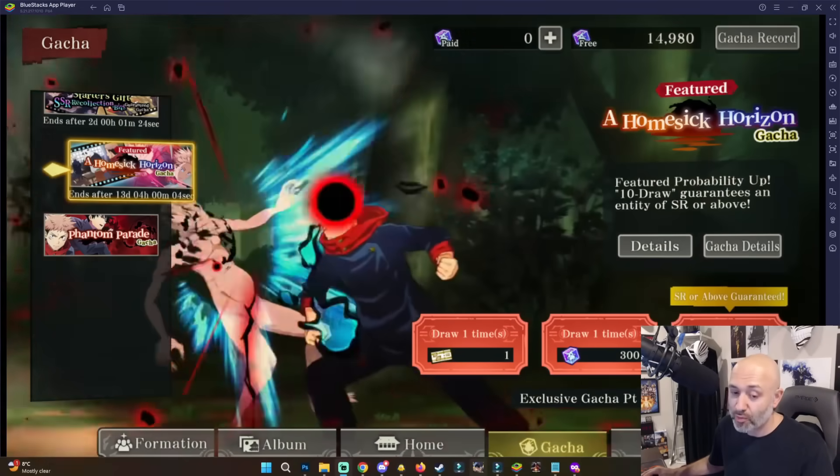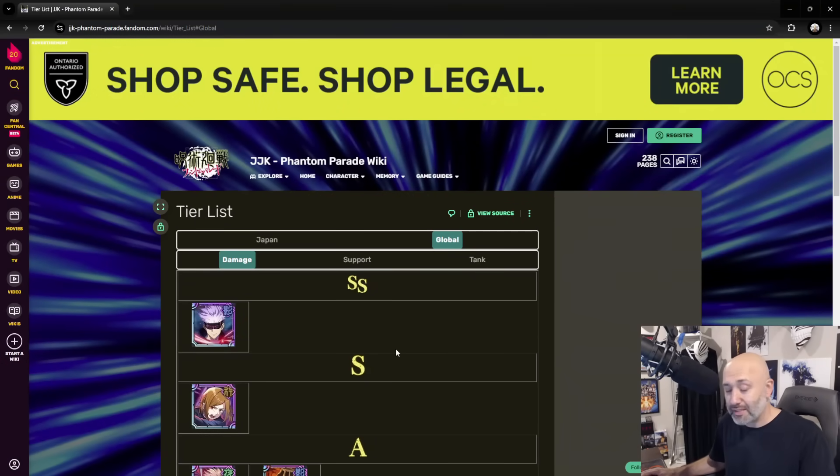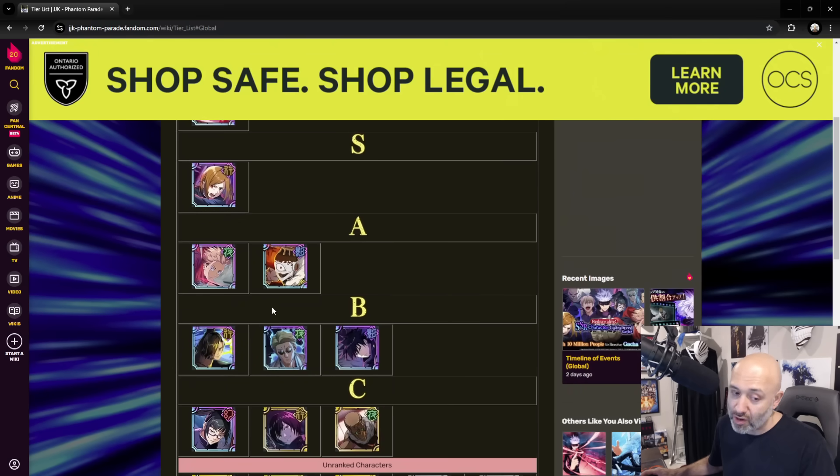Let's go over the tier list and talk about what's currently out now and what to expect in the future. Here is the existing tier list, and it's as accurate as you're going to get. SS tier: the current Gojo — the only SSR that exists — is the only SS character. I'm going to arguably say that Nobara should actually also be SS in my opinion, and Yuji should move up one to S, and then the rest should stay where they kind of are.